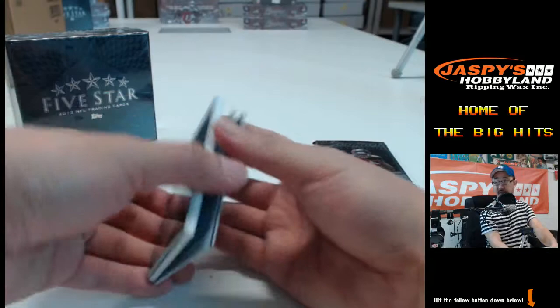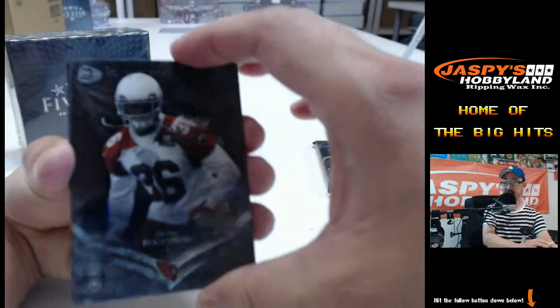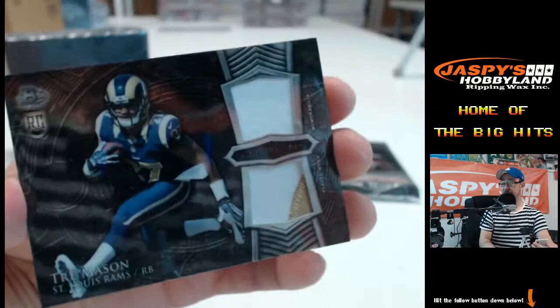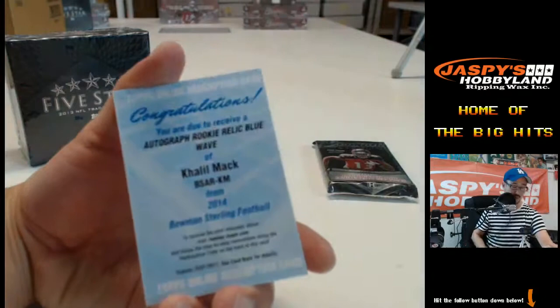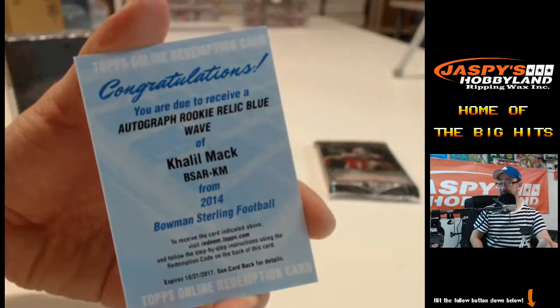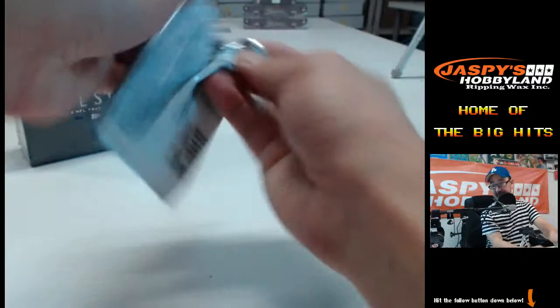Looks like a redemption right back there — see what that's all about. Dion Buchanan, Pierre Desir, Damien Williams. Two-color dual patch for Trey Mason and the Rams, NFC West. And then the redemption — wow — an autographed rookie relic blue wave of Khalil Mack for the AFC West. Anibal gets that one — very nice for the Raiders. Numbered to 15, says Nick.